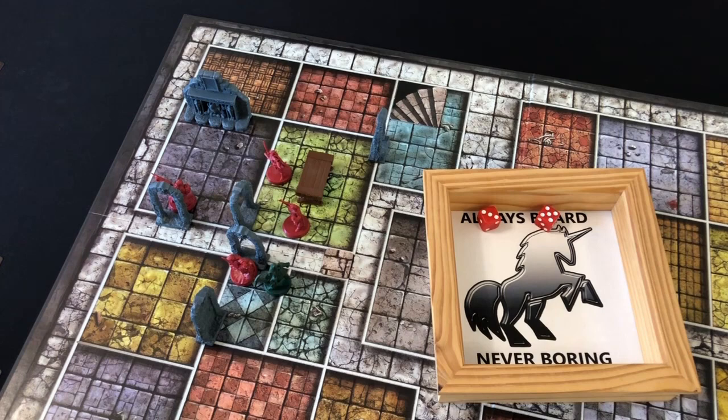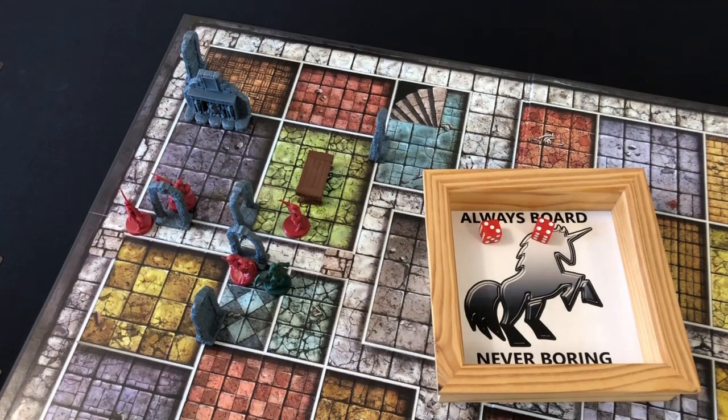Remember, almost half of the treasure deck is traps and monsters, and we have now found three treasures that don't go back into the deck, so we're going to start pushing our luck soon when we continue searching. Moving the Elf with a seven, we head out into the corridor around the corner towards the north of the board. Finishing our turn on a T-junction we can look into the corridor beyond — both ends are blocked off with walls and there is a single door. The wall tokens are a bit difficult to see on the passageways so I'm going to swap those out for rockfall tiles — there we go, that's a little bit better.